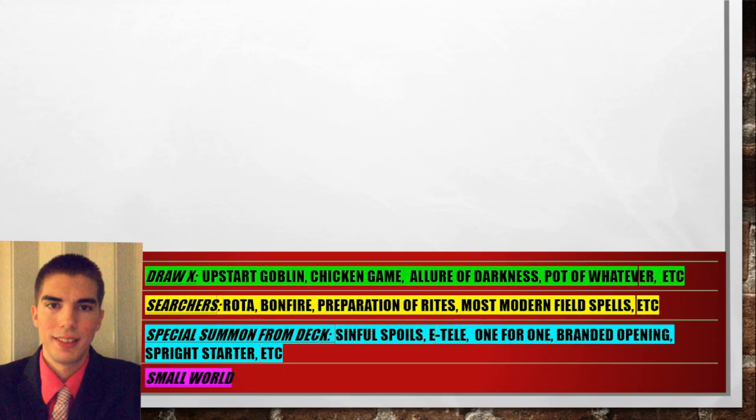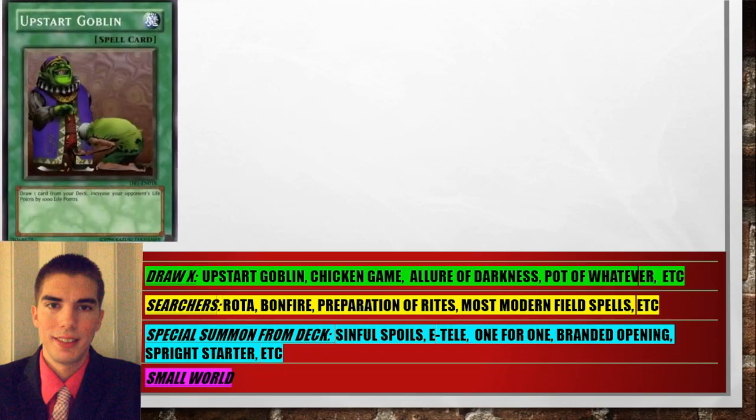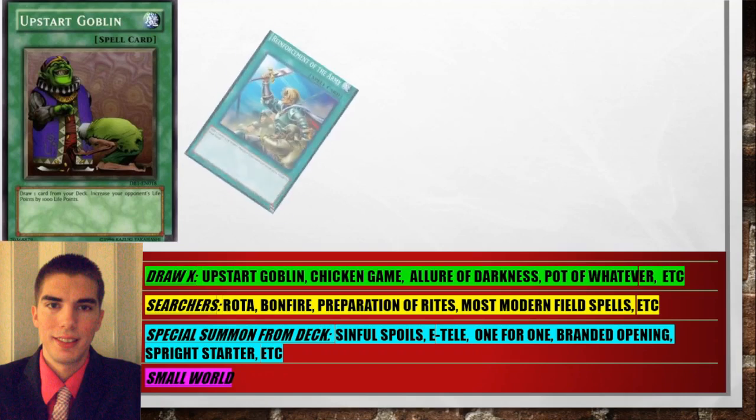A starter card — or a card that can manipulate your ratio, and sometimes can even be considered a starter depending on your definition — includes your draw cards like Upstart Goblin, Chicken Game, Flore of Darkness, Pot of Whatevers. They're technically lowering your deck size. With Upstart Goblin, you draw one and it basically pays for itself, and now you have a 39-card deck. So it's manipulating your deck ratio, which is pretty good.